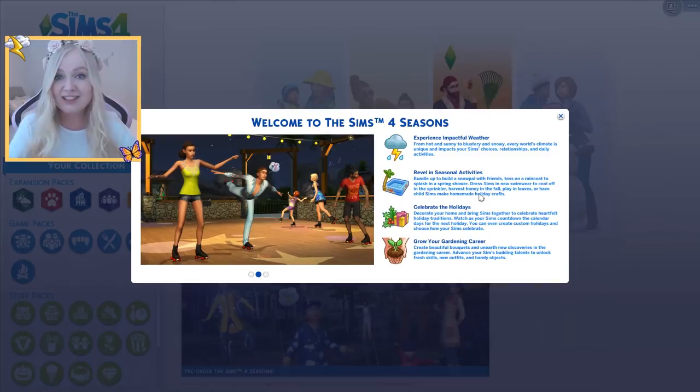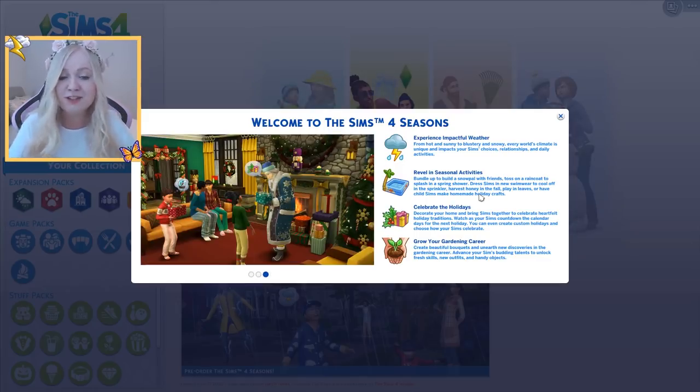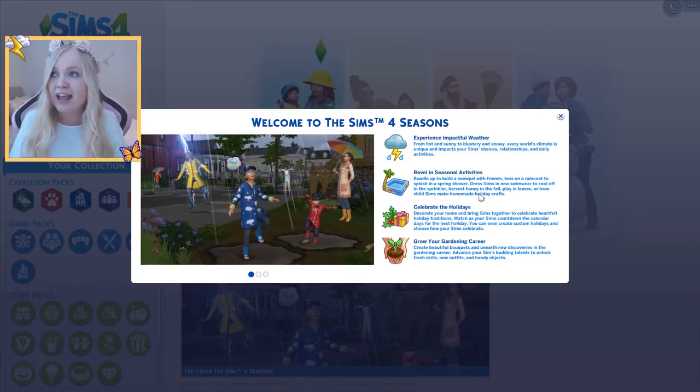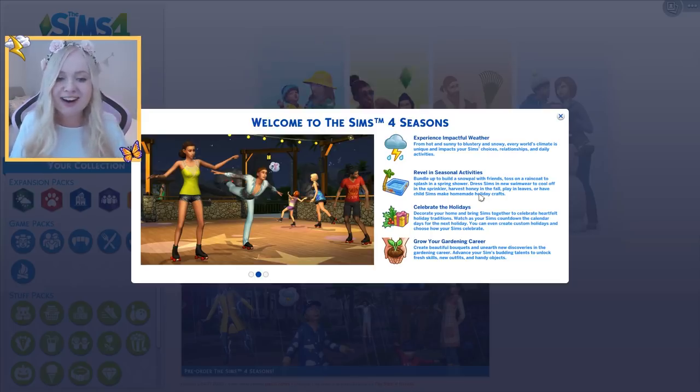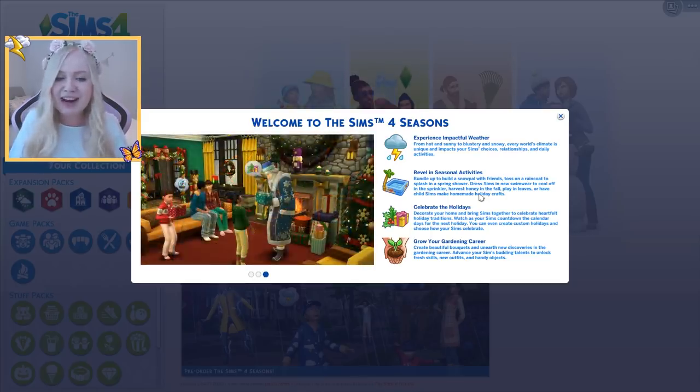Let's just get started with a very quick look at this. The sun is going in and out of the clouds, which is very unfortunate but kind of fitting for seasons and weather. I just want to show you guys what comes in this pack. So it says: experience impactful weather — thunderstorms, rain, snow, stuff like that. Revel in seasonal activities, celebrate the holidays — you can create your own holidays, and there's also in-game holidays like Harvest Fest and Love Day. You can also grow your gardening career, which I'm most excited for.